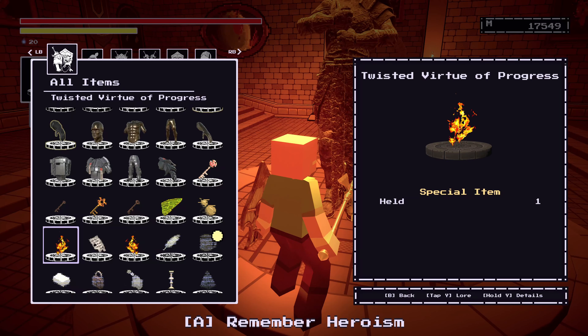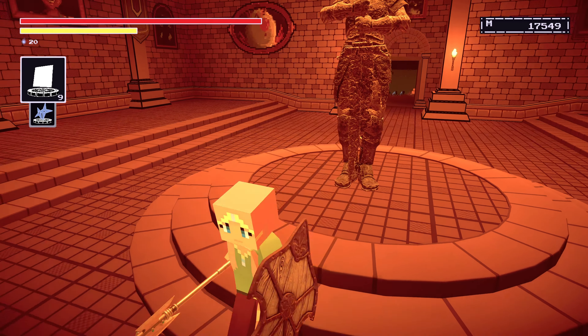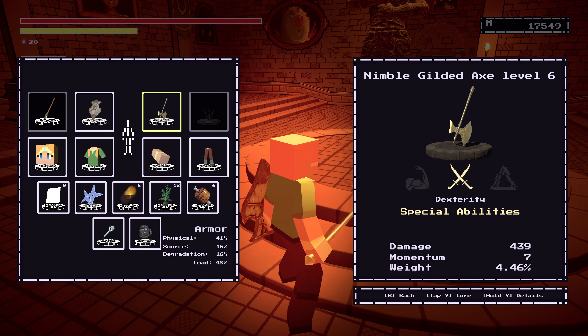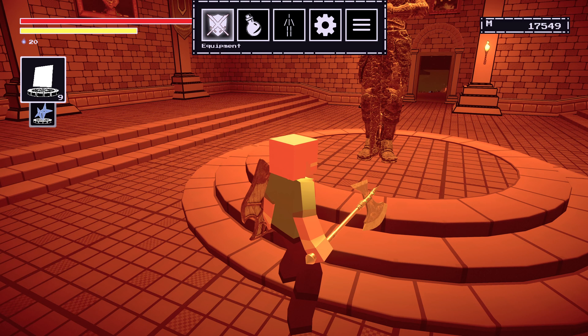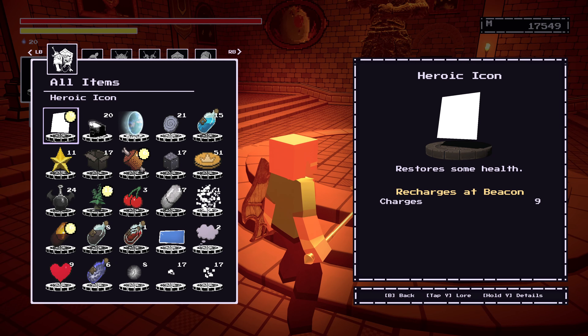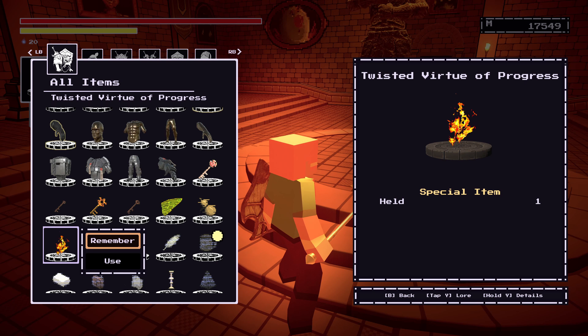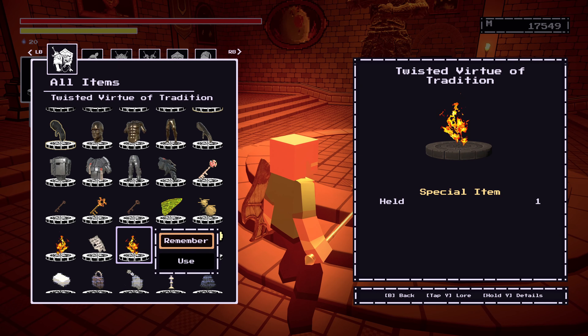Now in my playthrough, I cannot do this, and that is mainly because I did an Unburdening run, so by doing that, that completely negates the Innocence questline because you're following the Reservoir of Pains questline. So you're going to want to remember the Twisted Virtue of Progress and the Twisted Virtue of Tradition here at the Statue of Heroism.